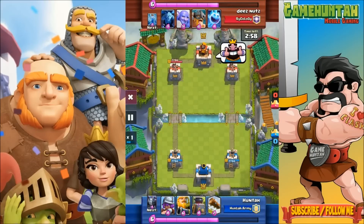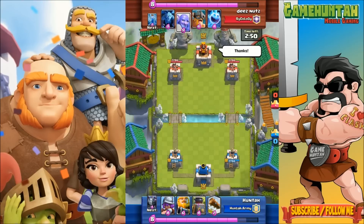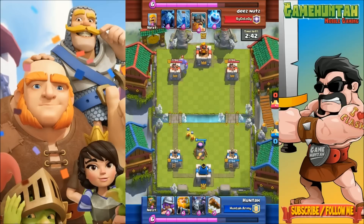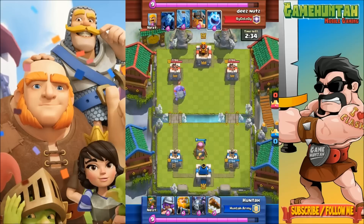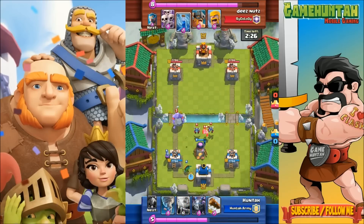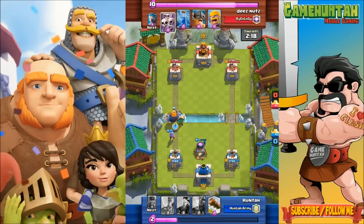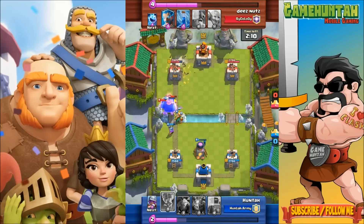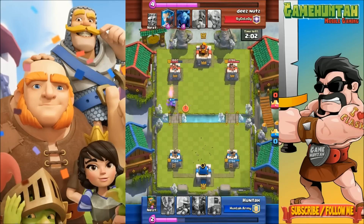Now let's go against an Elite Barbarian player — there are so many Elite Barbarian players, it's not even funny. My opponent is using Minions, Bowler, Elite Barbarians, Fire Spirit, Ice Spirit, and Zap. I'm gonna start with Musketeer, Royal Giant, Furnace, and the Log. The Bowler is kind of annoying — that's one of the reasons I decided to add the Dart Goblin to this deck, because the Bowler pushes every single melee unit away. With the Dart Goblin I can defend from distance. Musketeer and Dart Goblin take care of the Minions and the Bowler.